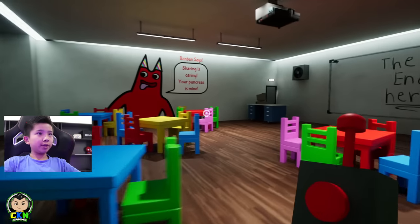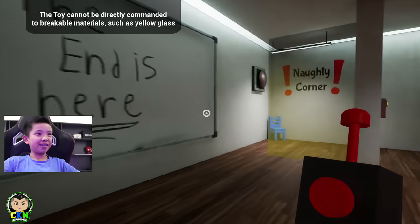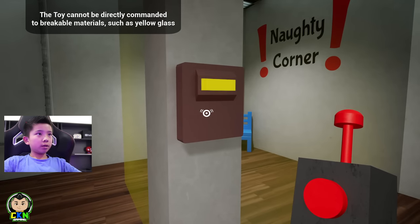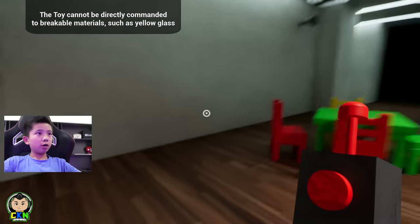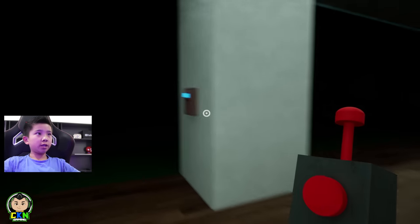But that's not where we go — we go into here first. Whoa, I just made that chair go flying! We've got to turn on the lights. This one here, the blue one — now this one turns on the light.